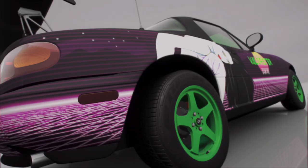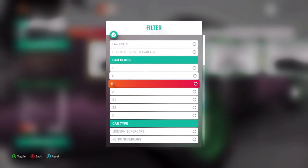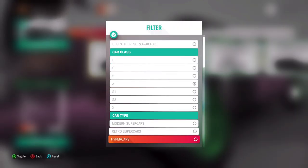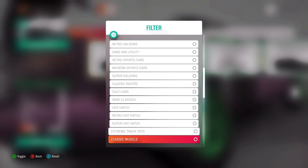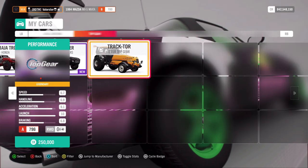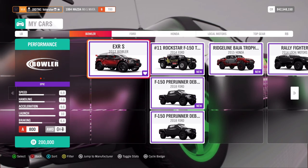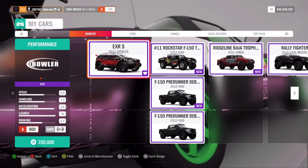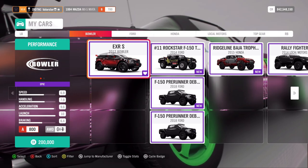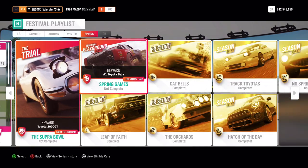For the Playgrounds we need extreme offroads. What you take for that depends on personal preference. Going to A-class extreme offroads, I'll probably just stick with my Bowler — I've been using that car for almost two years and it always does the trick. What you can win from that is the Toyota bZ4X, so it's basically a full Toyota week.